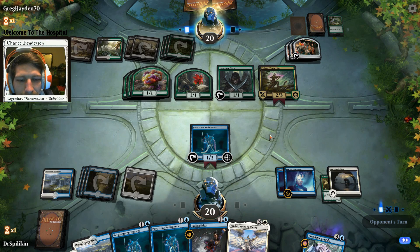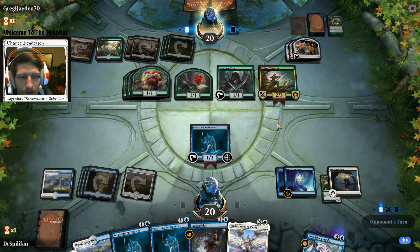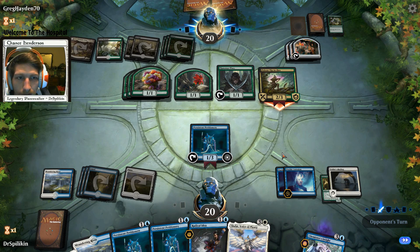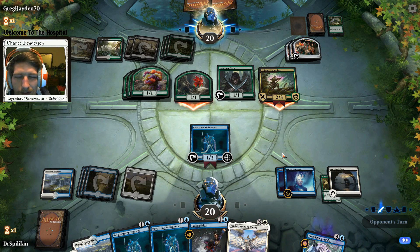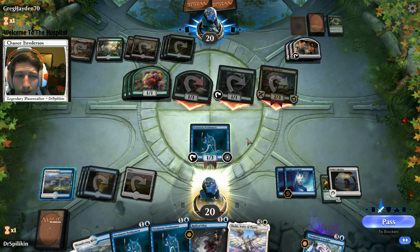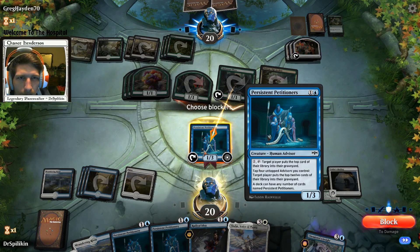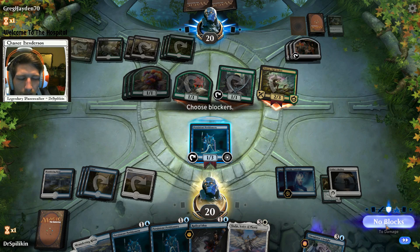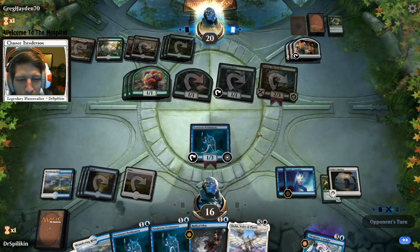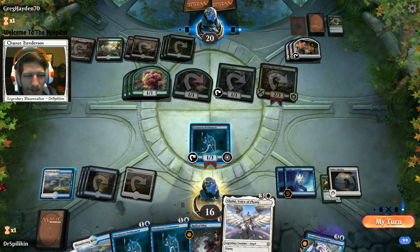If we can get 12 cards milled he'll be down to 19 - that's huge, plus natural effects of Corrosion bringing him to 15. Pass to attacker - probably swinging with the Saproling Poison Tip. Let's just take the four damage - I don't want them to have some combat trick and kill my Petitioners. I've got a good thing going here, I'm being stingy with my health total.